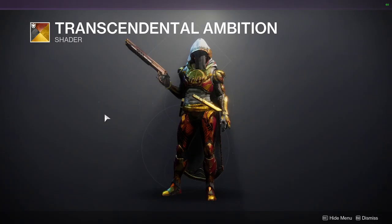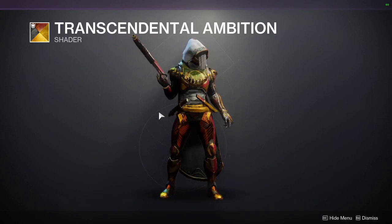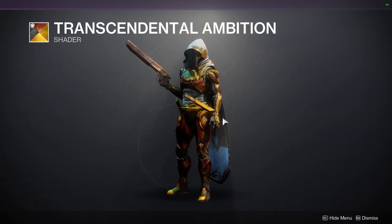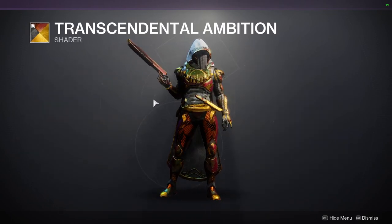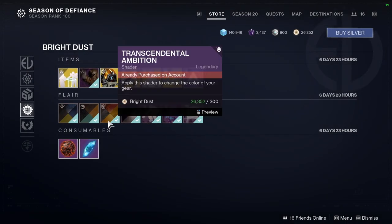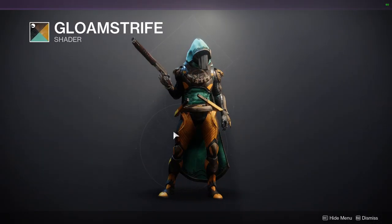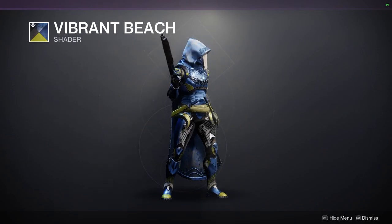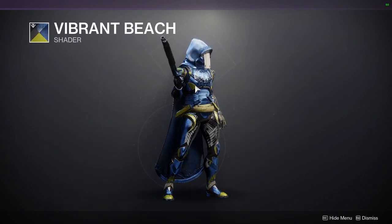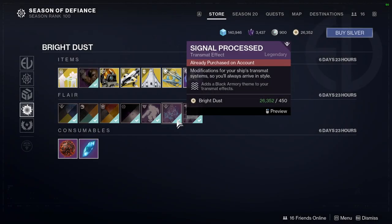Transcendental Ambition — I shouldn't say it's not a good shader, it's actually pretty cool, I just don't like the white. To be fair, I don't think any other color would have been better, so white is probably the best option. Glom Strife — not a good shader in my opinion, I don't like it at all. Vibrant Beach is also just okay — yellow and blue isn't a great combo, or at least this shade of yellow doesn't work well. Just not that good in my opinion.